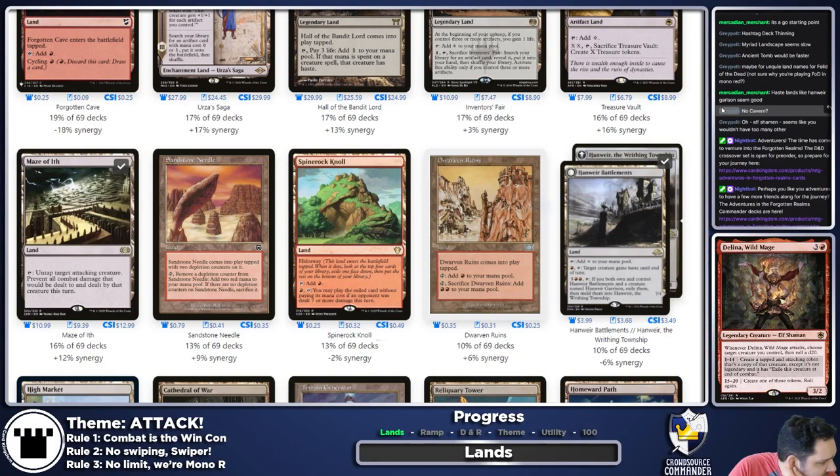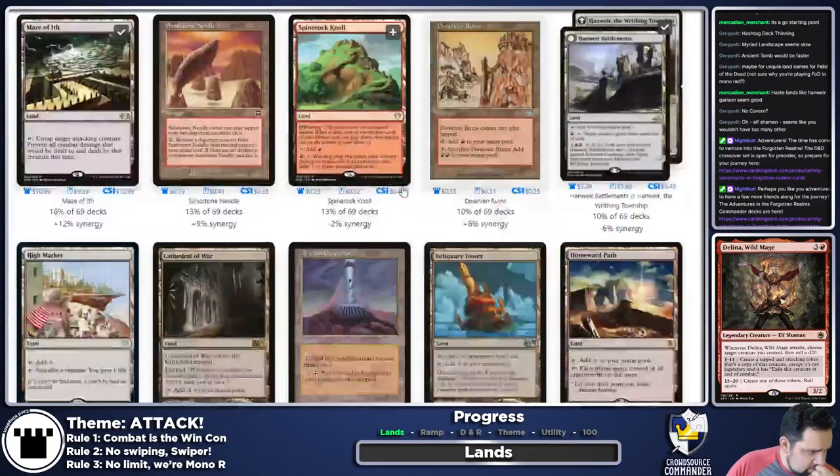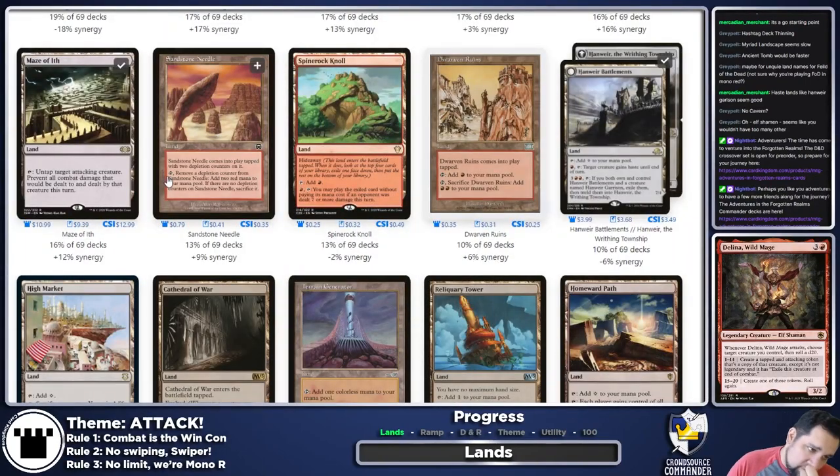Sandstone Needle — don't think I care. It comes in tapped and technically provides acceleration but goes away fast. We aren't that aggro of a deck to need just those two quick shots. Spine Rock Knoll — I'm always iffy on the Hideaway lands. You can't rely on them, especially this one. Dwarven Ruins falls into the same camp as Sandstone Needle — coming into play tapped is a big cost, and I'd rather have the land stick around.